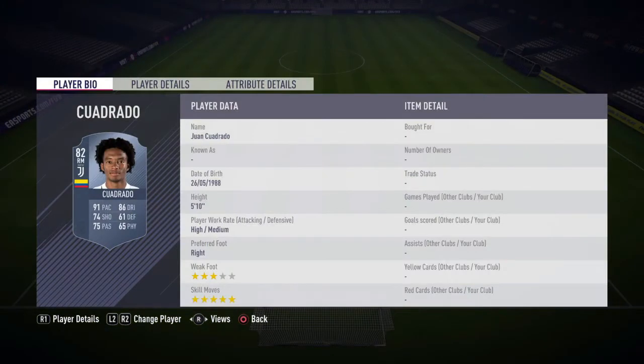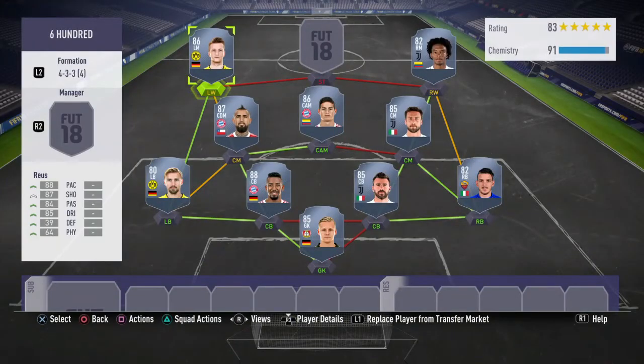Right wing we're gonna have Cuadrado, he's 82 rated, he's got 91 pace, 86 dribbling and 65 physicality, and he's got 5 star skill moves. The only thing that's bad about him is he's kind of weak and his left foot is bad.